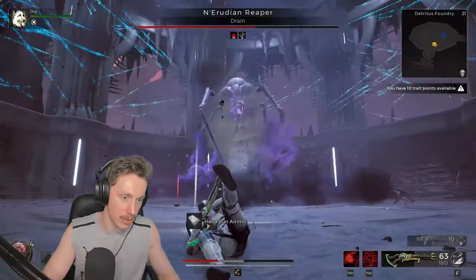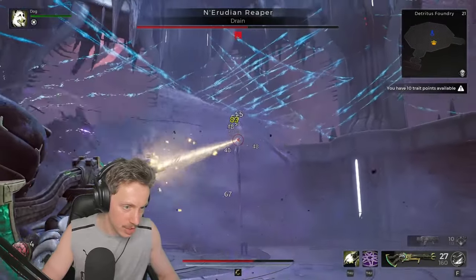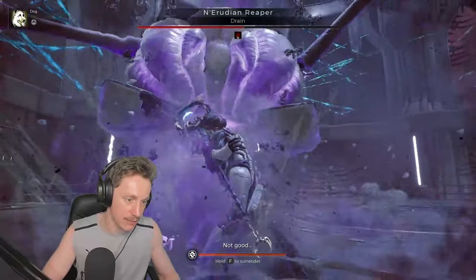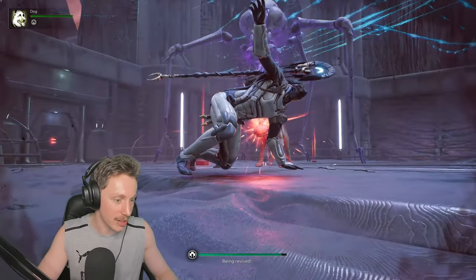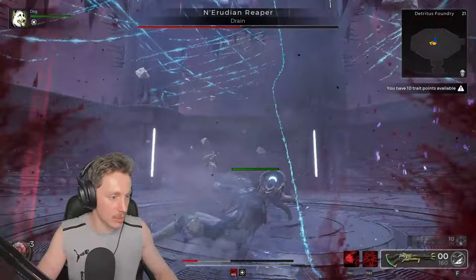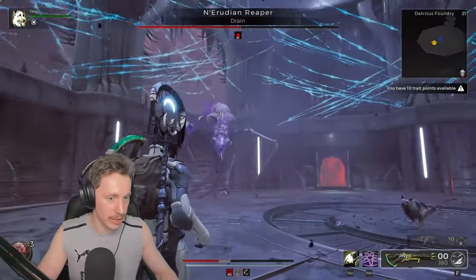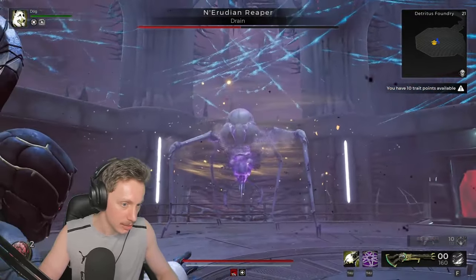I got hit by one of those, unfortunately. We are halfway to getting our special. Doggo is getting us up, which is awesome of him. We didn't want to be hit by any of those. I'm using a dragon art — I didn't get the actual heal there. I'm going to use it again while he's screaming. Excellent. We actually did get the big attack off on him and it's still sticking as well.